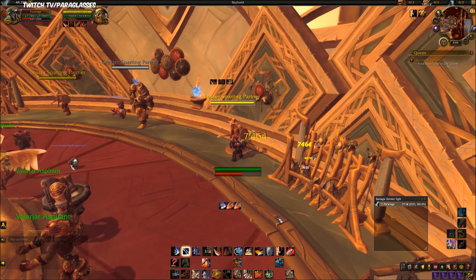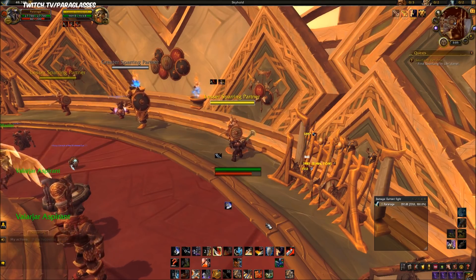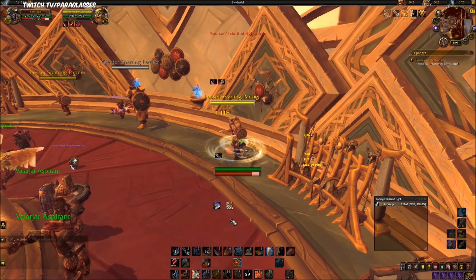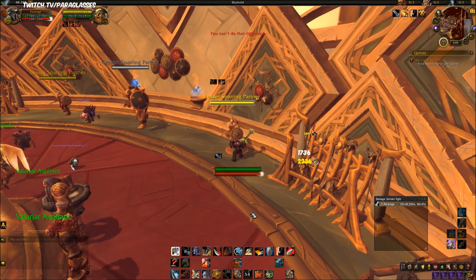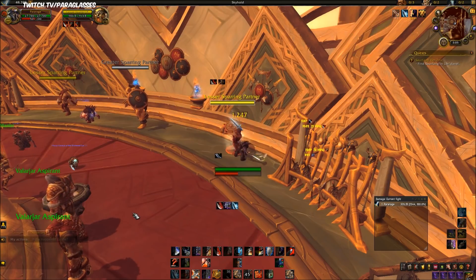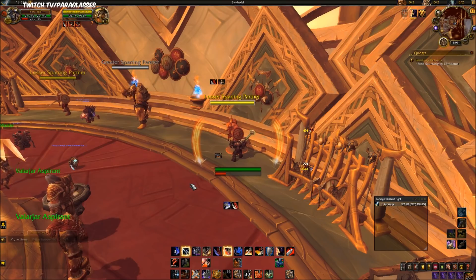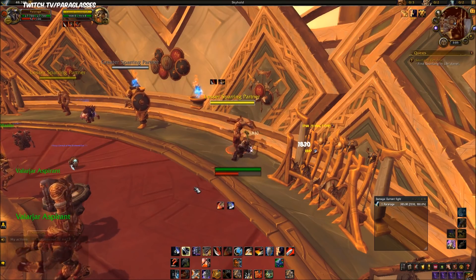This is the normal rotation. Using Sudden Death because you just want to use that as many times as it comes up. When you have nothing else to press, use Bladestorm. Overpower here for the increased damage on Mortal Strike, reapply Rend, Slam because I have nothing else to press — that will proc Overpower. Mortal Strike whenever it's up, Slam when nothing else, Mortal Strike again, reapply Rend, use the Sudden Death proc. This is Arms Warrior.